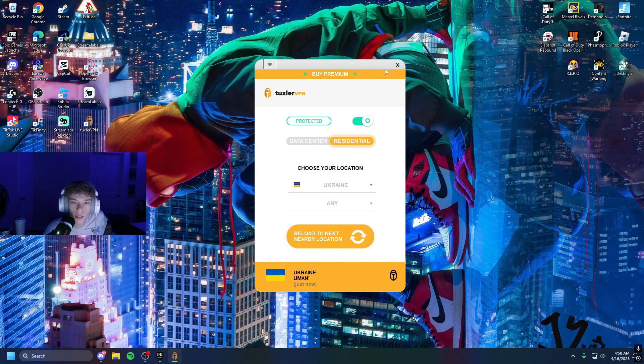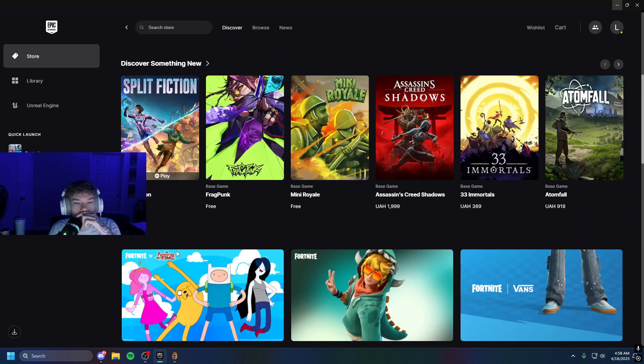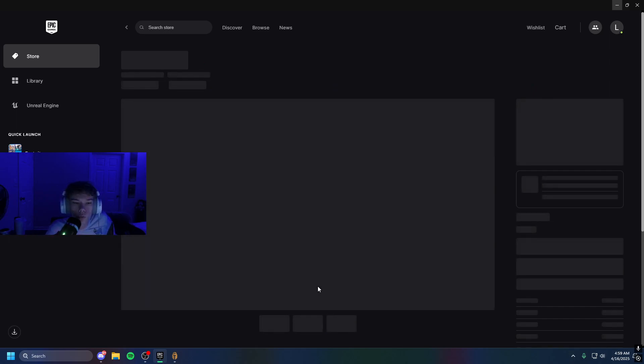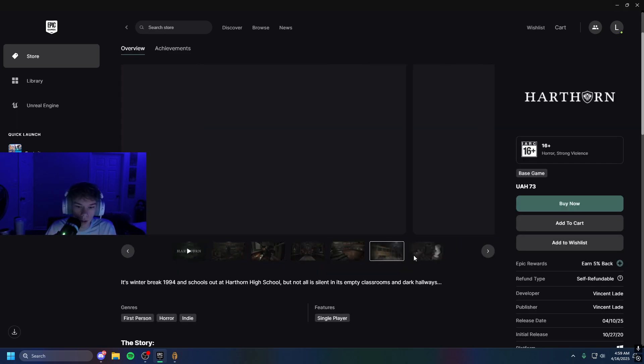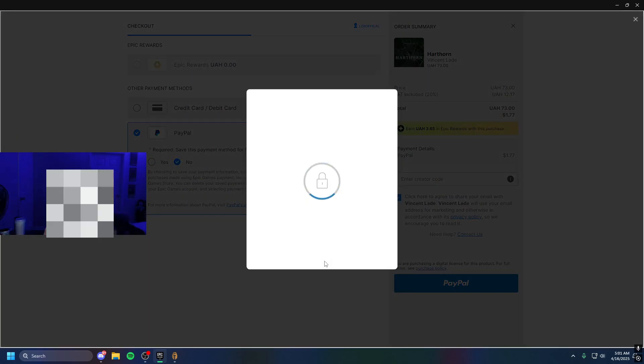Now that this has been done, you can leave that in the background. Now we need to find a game — I want to quickly show you how you can get any Epic game for a lot cheaper as well. We found a game here which is UAH 73. I want to quickly show you the price difference between the Ukraine currency and USD, which is what I'm sure 99% of you watching are actually going to be using.